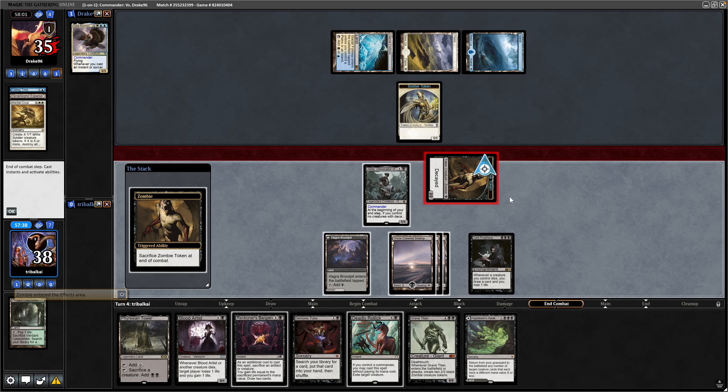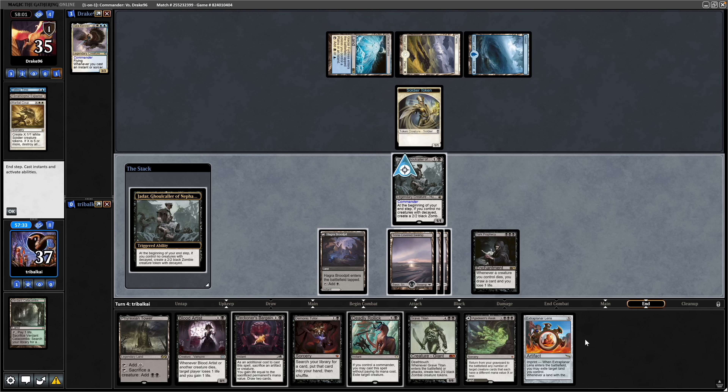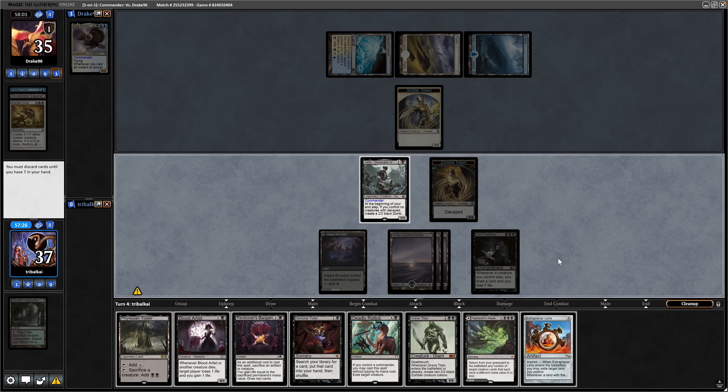Before we play anything, we'll see what we draw into from the Decay on the zombie token. Our opponent decides to allow it to go through. And I just accidentally passed through the turn — should have had the extra play in our lands out here.